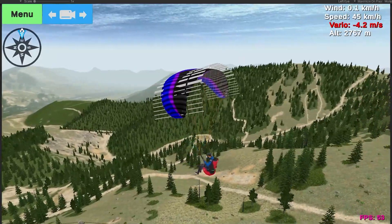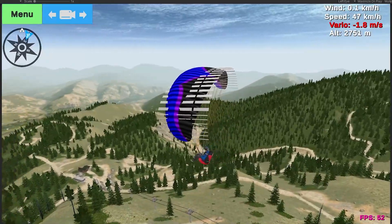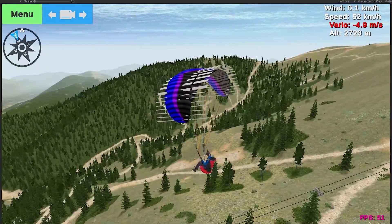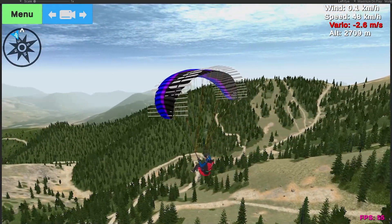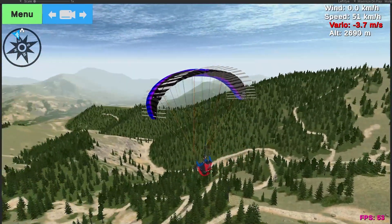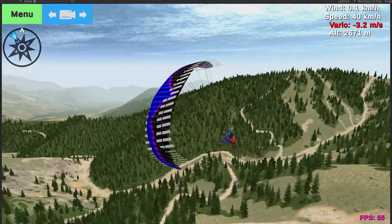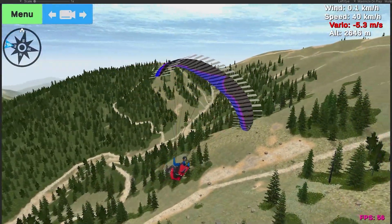each of those segments are real-world wing segments or cells, and each cell has its own aerodynamics applied to it. It's got the appropriate equations for lift, drag, forward thrust, and all that. The result is just a much more realistic feeling physics overall, and you get a lot more movement in the wing — you can see little collapses in the wing.